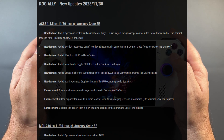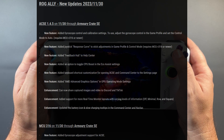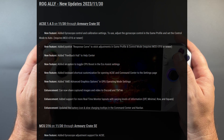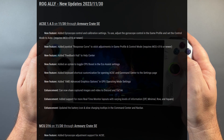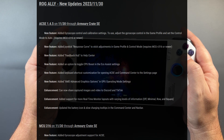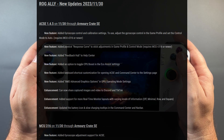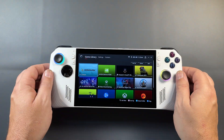November 30th, Armory Crate SE 1.4.5 added gyroscope control and calibration settings, joystick response curve and stick adjustments, feedback hub and help center, toggle CPU boost on and off, more keyboard shortcut customizations, AMD advanced graphics options and operating mode settings. You can now share captures with Discord and TikTok. We have real-time monitor changes to the layouts — minimal, row, and square — along with an updated battery icon in command center, and MCU 316.